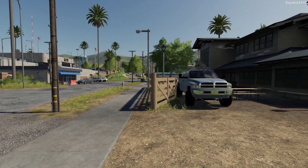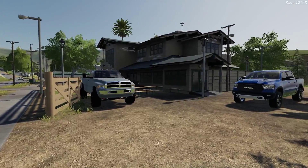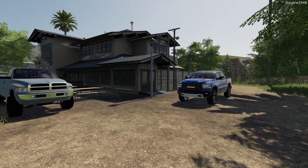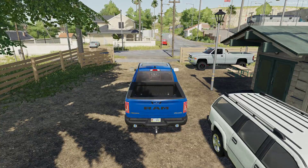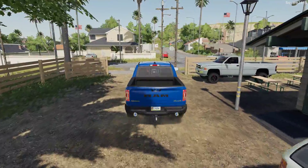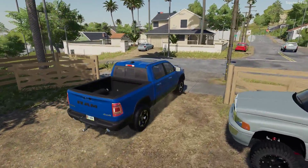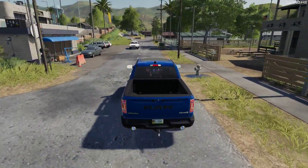Welcome to FS19 Repo on the Ravenport map. Today we will be repoing a variety of vehicles. We'll be heading over to the shop in our 2019 Ram 1500. Today we will be using the new Western Star Rollback along with the Ford Pickup and Utility Trailer to repo a sports car, a pickup truck, and an off-road toy.